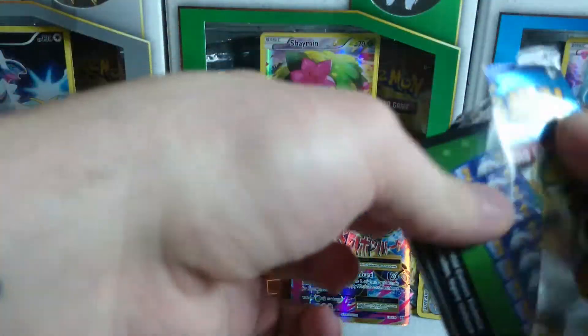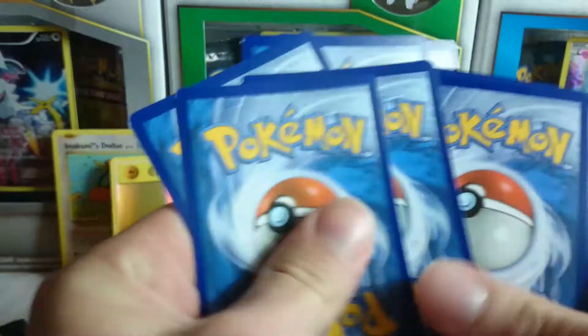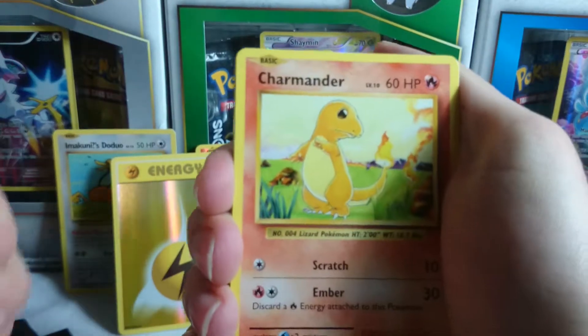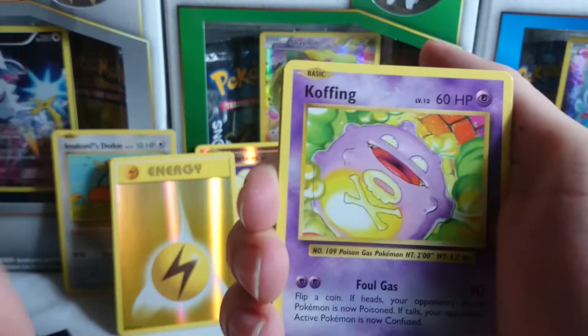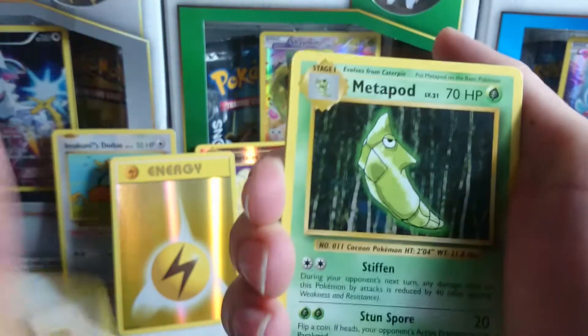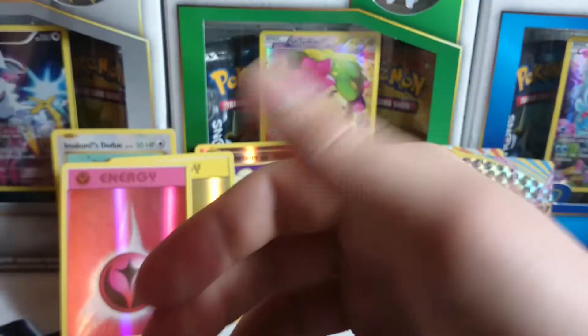I tell you, Evolutions is really doing good for me today. I've actually had these packs for a while and just haven't felt like opening them, but damn I'm glad I decided to open them. All right — Charmander, Rattata, Caterpie, Magnemite, Voltorb, Koffing, Switch, Metapod, reverse holo Fairy Energy, and a Dewgong.